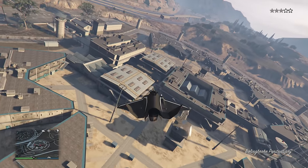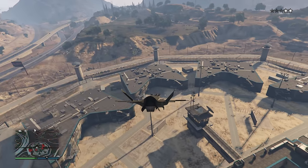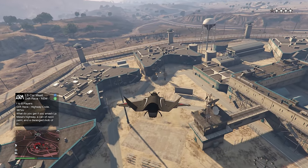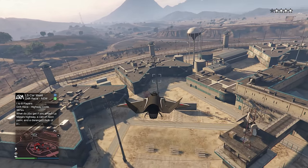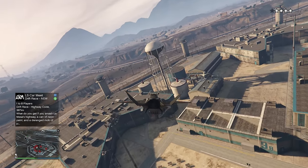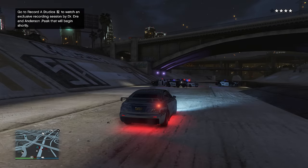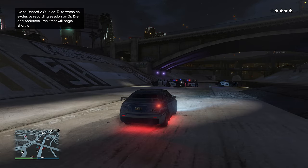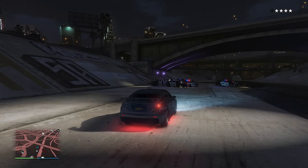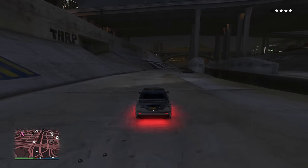Luckily, there's a very easy way to get the Unmarked Cruiser and the Police Riot Van basically both at the same time. What you want to do is grab yourself a helicopter from either the Sandy Shores airfield or anywhere else, then simply make your way to the prison, hover there for a second, and fly off again — you should be getting a 4-star wanted level. Then, if you want to survive for 5 minutes, simply grab an Armored Kuruma or anything else that can take a bunch of bullets and slowly make your way to the Los Santos River or the sewers.